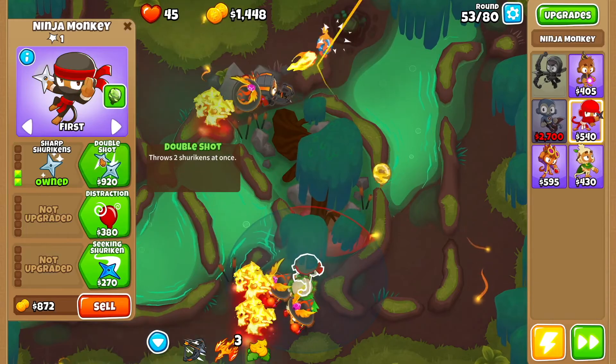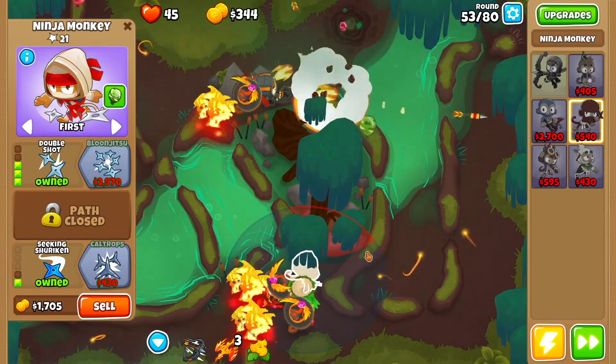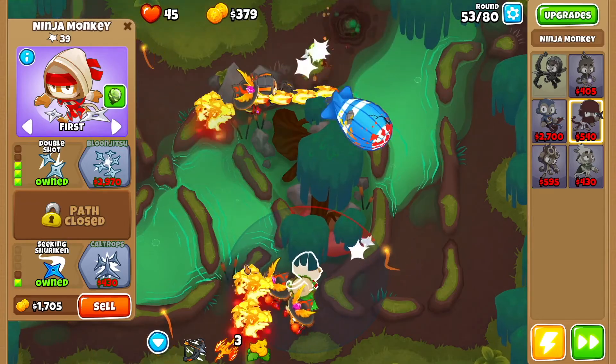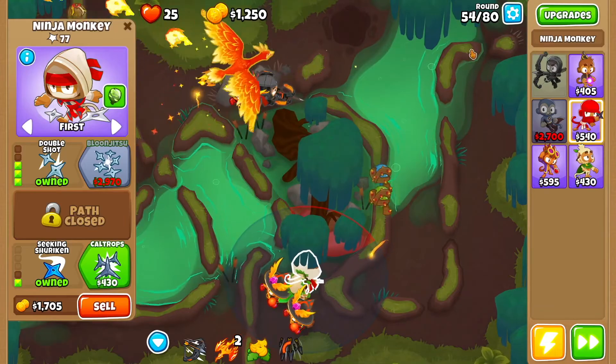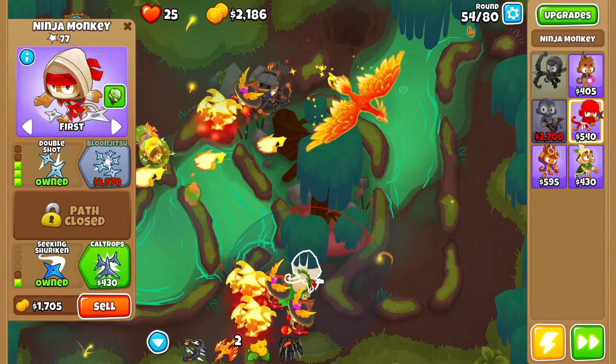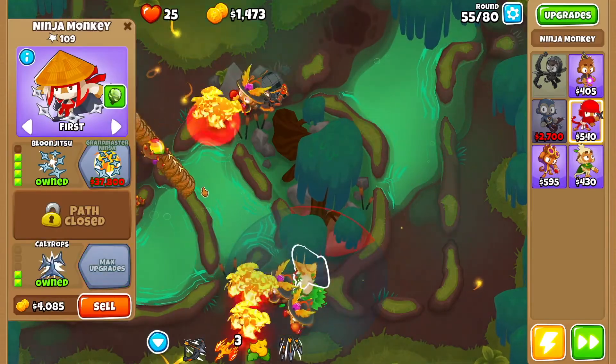We're going to go ninja discipline, sharp shurikens, double shot, seeking shuriken. Now because you have seeking shuriken the shurikens will actually bend the corner, so you're good to go. Use your summon phoenix when the MOABs are on this side — that was around round 53 or 54. Then you want bloon jitsu and caltrops.